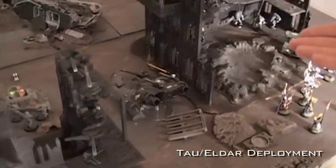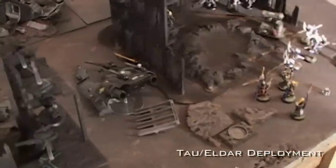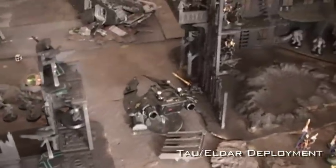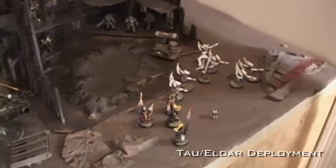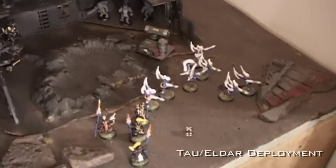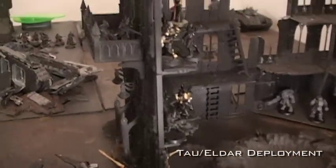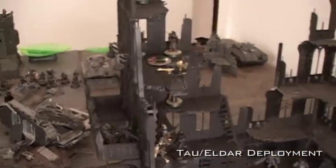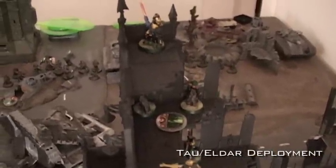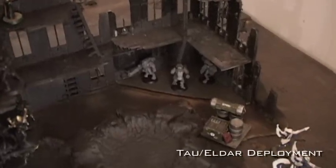My suit commander and his bodyguard with two shield drones. The Farseer with the Seer Council is in there - I traded a magic card for him, so I don't know all my Eldar yet. We've got Swooping Hawks in reserves, and Guardians with the shuriken cannon hiding in the building.